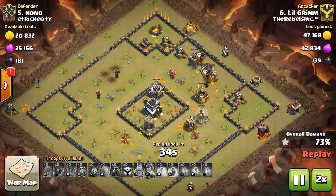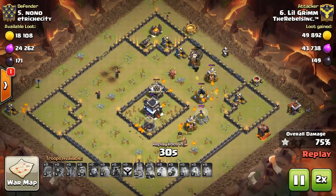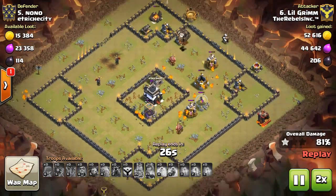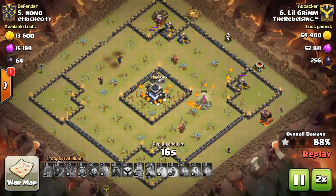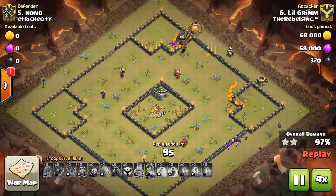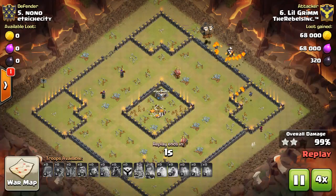But there you go. Pretty much done. Pups are being spawned, bouncing all around, taking out the town hall. Still had a whizzy and a minion left for cleanup on the back end. Very, very nice. I just regret that I didn't save that flex, man.